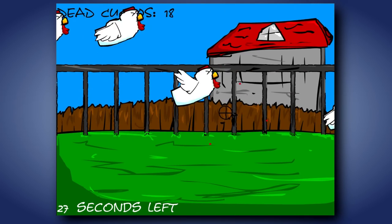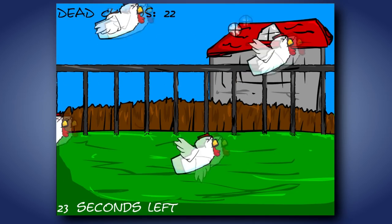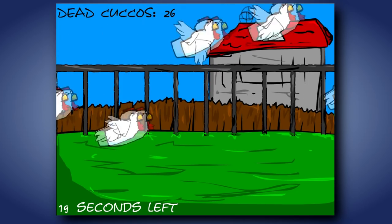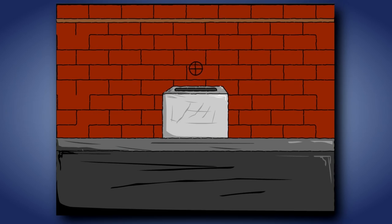In the second game, you shoot cuckoos. Yeah, that'll teach them not to fly in a straight line. Seriously though, why? Aren't cuckoos kind of immortal or something? The third game is a remake of the rupee shooting game from Ocarina of Time, only much worse.